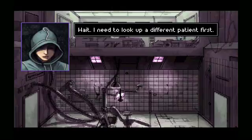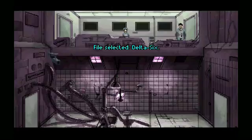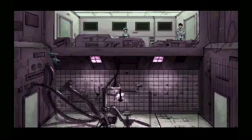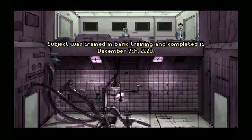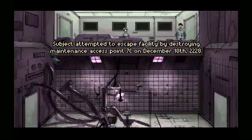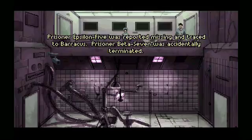Wait, I need to look up a different patient first. Who? When I was here before, there was a patient called Delta-6 — he was the one who got me out of here. He didn't escape with you? He was shot — I had to leave him behind. What did they do to him then? I'd rather not think about it. Subject file Delta-6: training began 22-28, November 11th on schedule. Subject completed basic training December 7th, 22-28. Subject was given specialization training in armed weaponry. Subject attempted to escape facility by destroying maintenance access point 7-C on December 18th, 22-28. Memory was re-erased and weapons training continued. A second escape with two fellow inmates was attempted eight days later, December 26th, 22-28. Escape attempt was neutralized. Prisoner Epsilon-5 was reported missing and traced to Baracus. Prisoner Beta-7 was accidentally terminated.